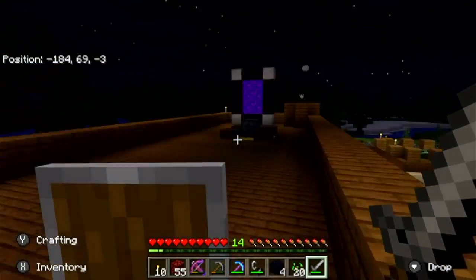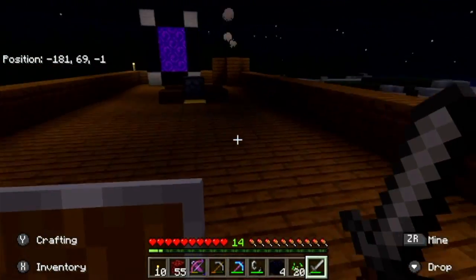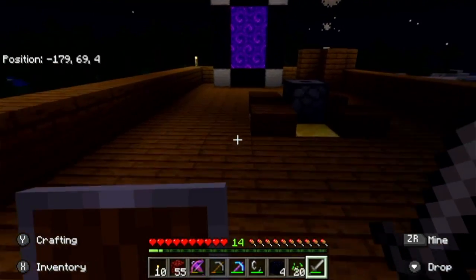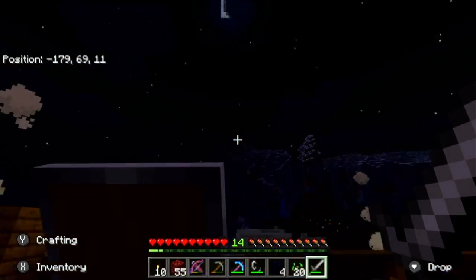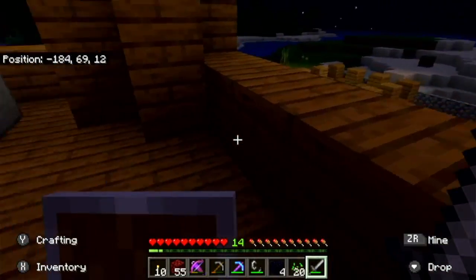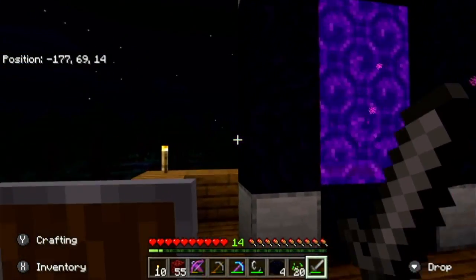And then we can head upstairs here. Let me just head upstairs. Come to this little balcony. This is a firework dispenser, so if I want to shoot fireworks I can go ahead and do that. Then we have a nether portal.